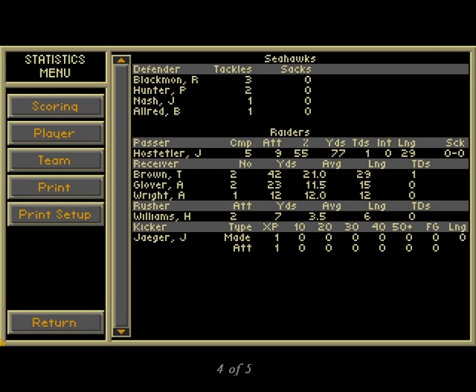Realism is important in sports games, and Ultimate Football scores high because it includes the 1994 rosters of all 28 NFL teams as well as each team's authentic base playbook. Even team coaches are ranked in several categories, providing a level of artificial intelligence unmatched elsewhere.